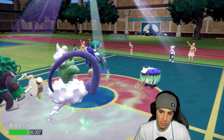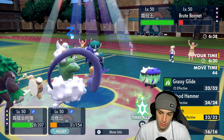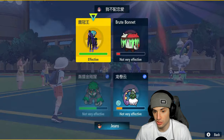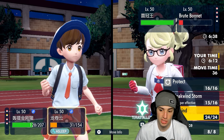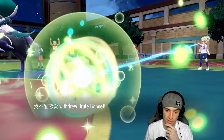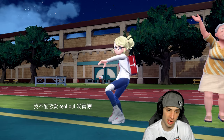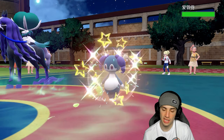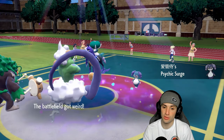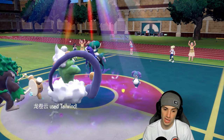Do we Fake Out Brute Bonnet here? I think we just Grassy Glide because I really just need to wake up and get off this Tailwind — it would be massive. We're going to bring Brute Bonnet back, probably going into Indeedee. We just need to get off this Tailwind. So far two turns asleep — we only need one. And there we go! Wake up, Tailwind for us.